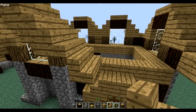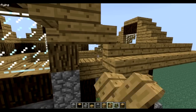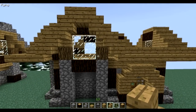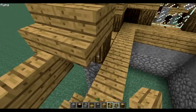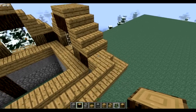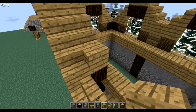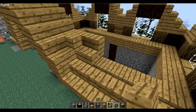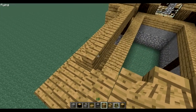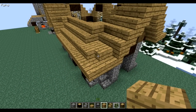We'll just make this longer here, all the way up to there. Then your upside-down stair here, and on this side you need to put your dark wood in. It's a pretty hard corner to make.